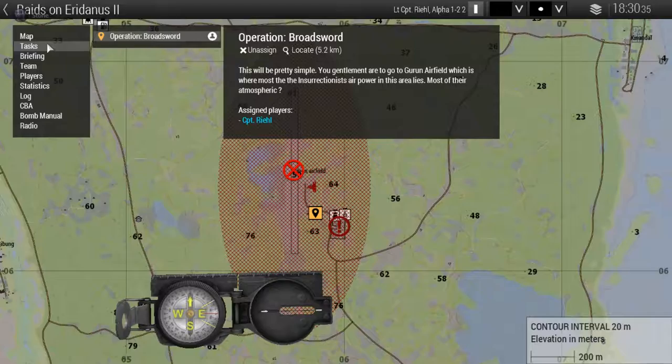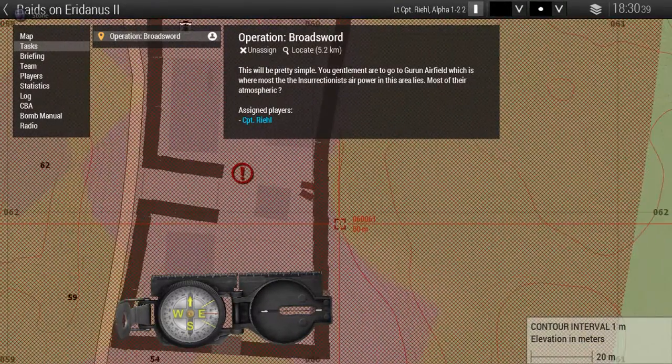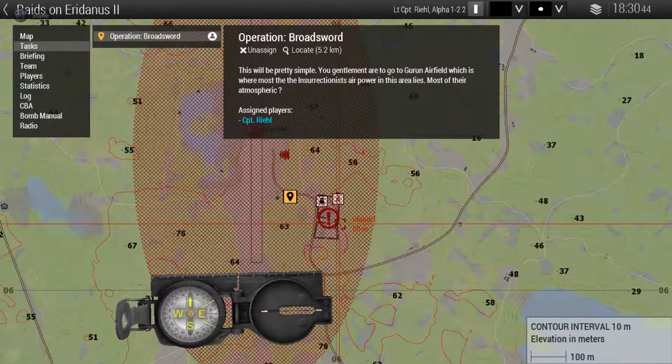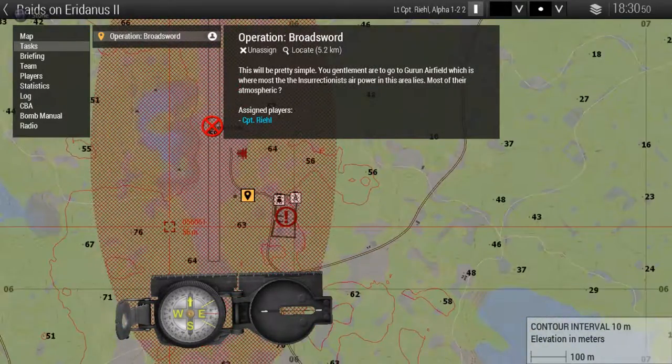There is also a small military base attached to the airfield. You're going to additionally secure that military base so we can set up future UNSC operations there. Be aware that the base is heavily defended. However, since the sun's going down, the garrison will be fairly inactive.